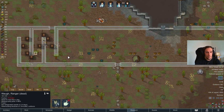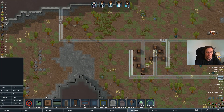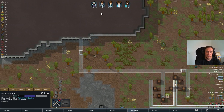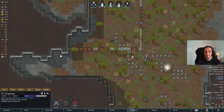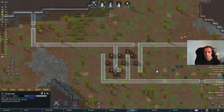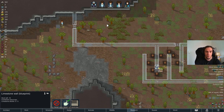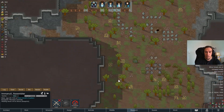We have this enemy's body now. I haven't built a crematorium yet so I'm going to give him a grave. Usually I don't, but for this particular scenario this enemy receives a grave. It's important to get rid of that body as quickly as possible because it's just bad for the morale of your people if there are bodies lying around.